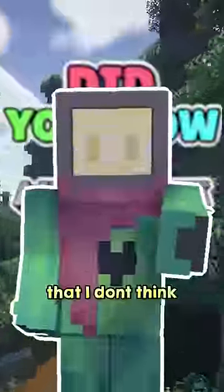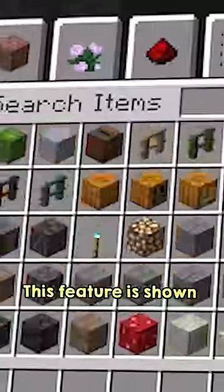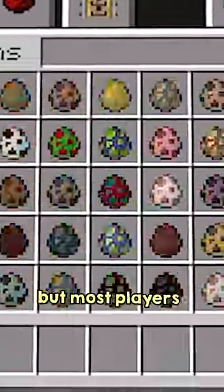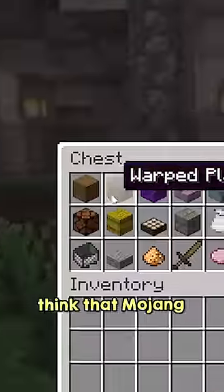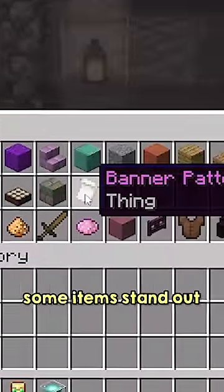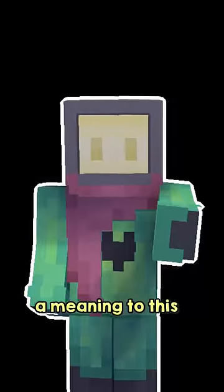Did you know that Minecraft has a feature that I don't think many people know about? This feature is shown a lot in-game, but most players don't pick up on it. When looking at items, have you ever realized that different items have a different text color? You might just think that Mojang did this to make some items stand out among the rest, but there's actually a meaning to this.